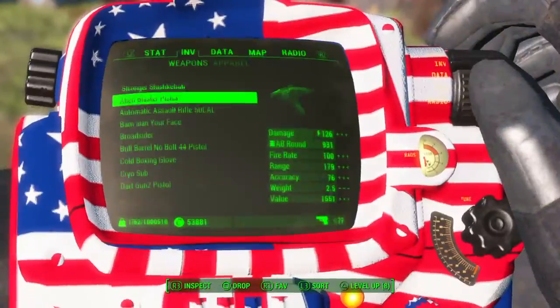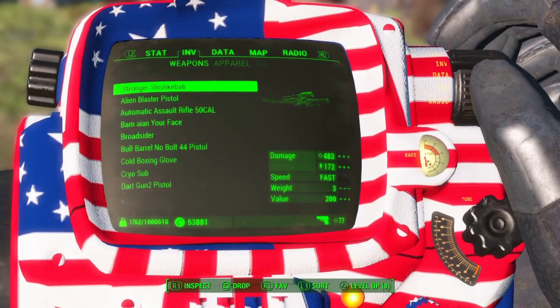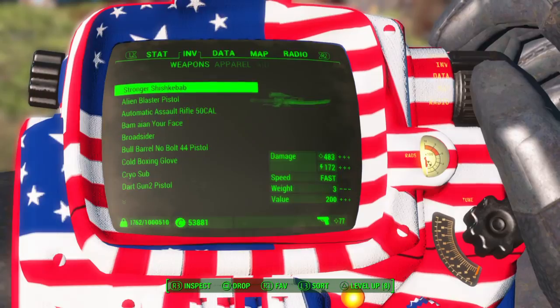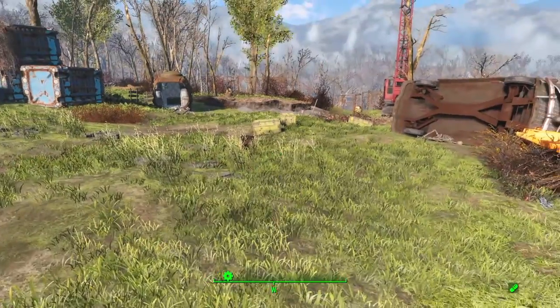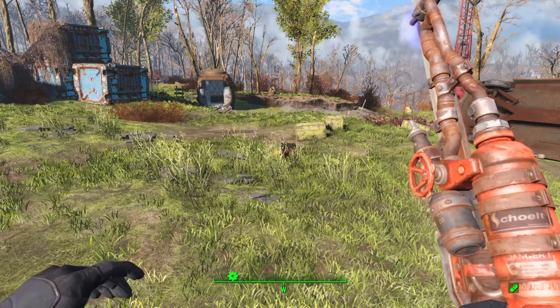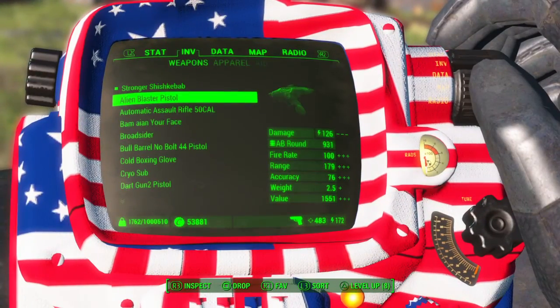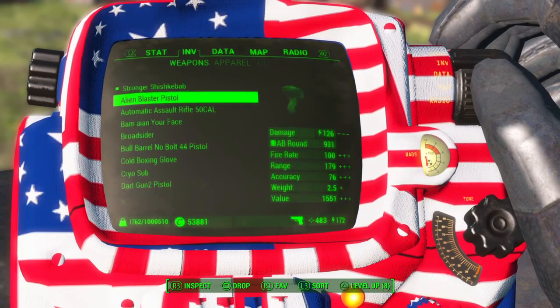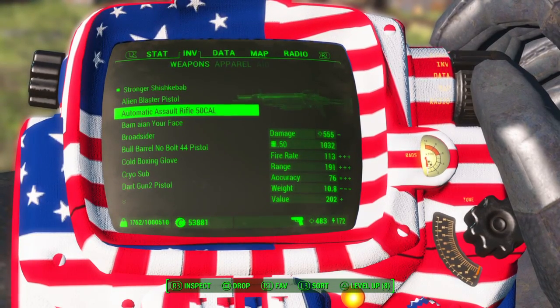Let's check this stuff out. The stronger shish kebab does 483 damage and 172 electrical damage. It has no changes — we all know what the shish kebab does, so I'm not really going to use that one. The alien blaster pistol is just a normal alien blaster pistol, I guess for those people who don't want to go and find it.